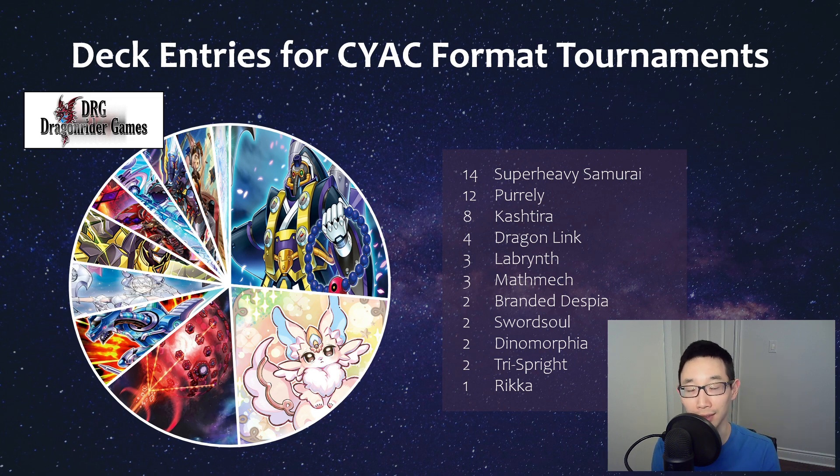We also have Dragon Link — technically I should have labeled it Bisfield Dragon, but it's still kicking. We had some Labyrinth Mathmech, which I think is still going to be very good going into next format. We have Branded Despia, which is shrinking in terms of representation. I was a little surprised, because with Saiyak legal, I thought there would be more Branded players considering we got Gaiden Quem, Alas Sanctifier Dragon, and really good support. We also had some Sword Soul, which is still solid but didn't get any new support.